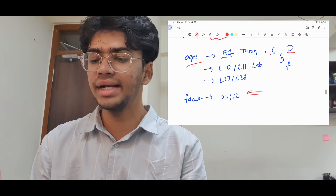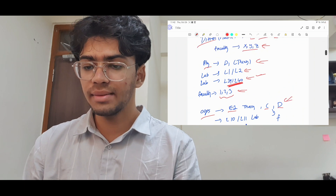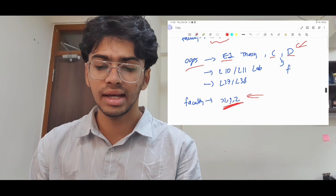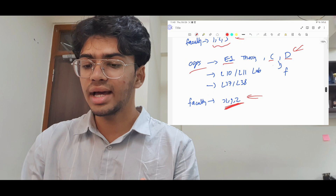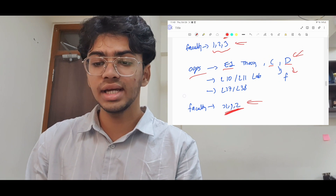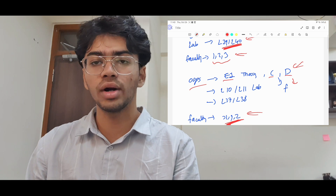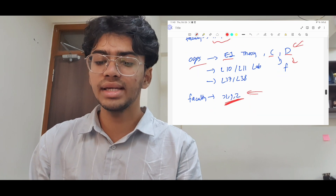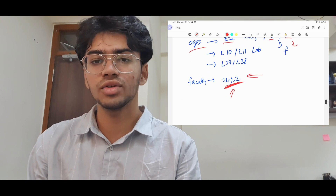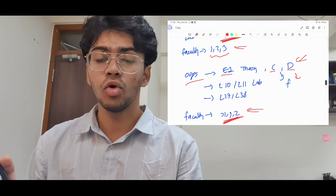अब OOPS के लिए: आपके पास E, C, D slots हैं लेकिन D में already Physics है, इसलिए D नहीं लेना। मैंने E slot लिया है। अगर FFCS के दौरान E slot में XYZ faculty में से कोई नहीं मिलती, तो C slot में जाओ जहाँ मैंने एक backup faculty रखी है। 90% cases में E slot से काम बन जाएगा क्योंकि 3 faculties हैं — X नहीं चला तो Y, Y नहीं तो Z। लेकिन अगर कुछ नहीं मिला तो C slot backup है।